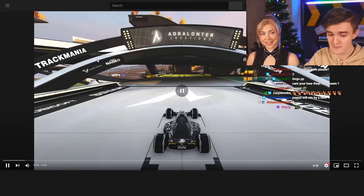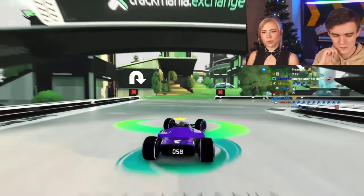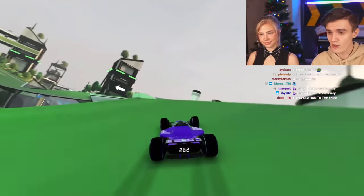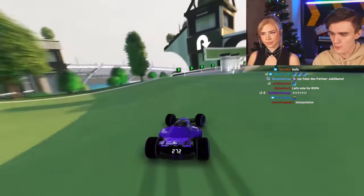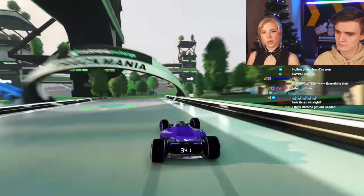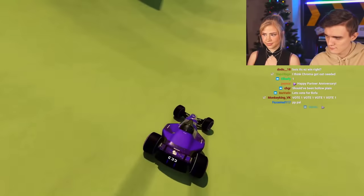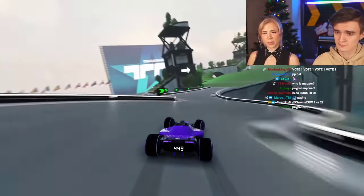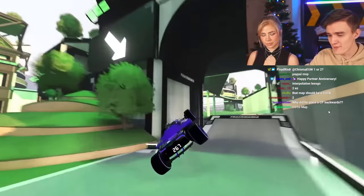The grand final begins. Paypal Peninsula is reviewed one last time: it looks flowy, fun to drive, with clean grass transitions — nothing out of place. The checkpoints seem perfectly placed for this map. You can drive it slower using safe routes, or push it fast. The scenery is gorgeous without being over the top — it adds to the route rather than distracting. There's also a risky fan section for those who want a cool added trick.